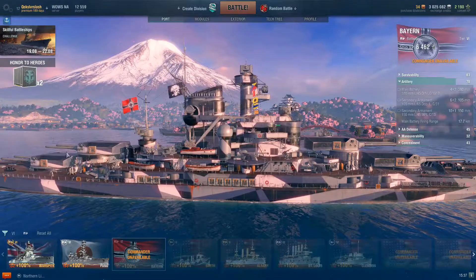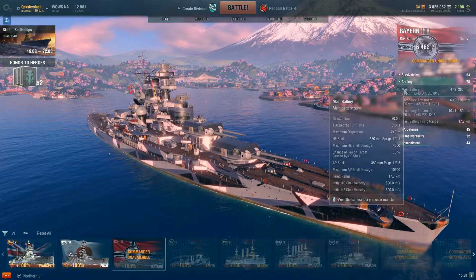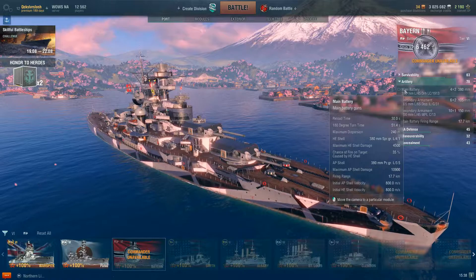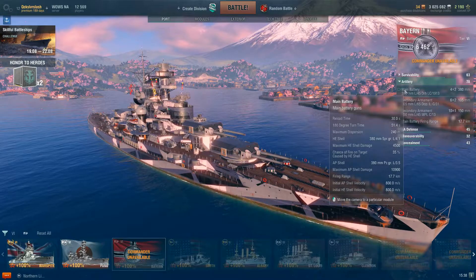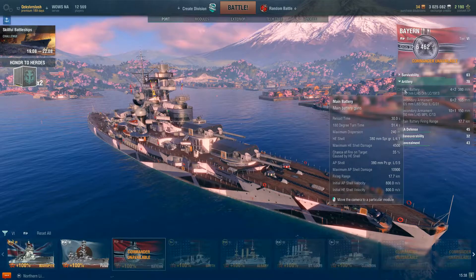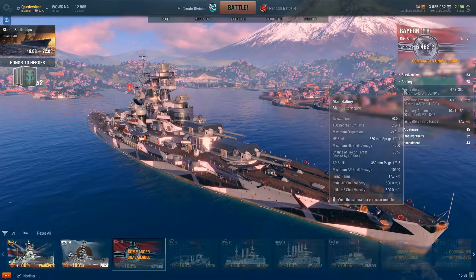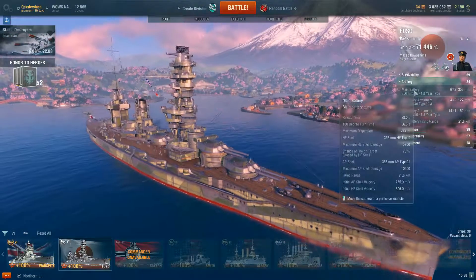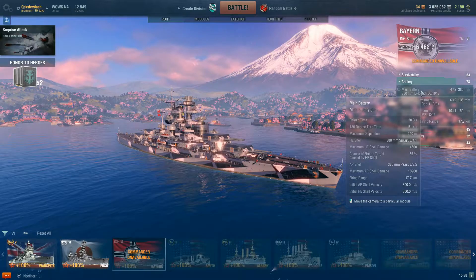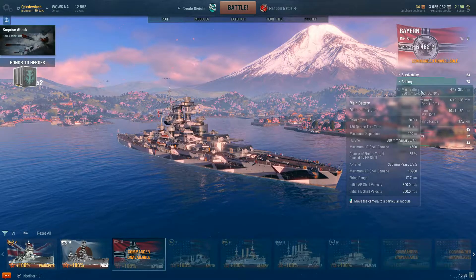The layout is four twin-barreled turrets, two forward and two aft. Reload is 30 seconds — you're not going to expect the high reload you'll get at tier 8, where reload starts to become the benefit rather than gun size. Turrets are slow at 51.4 degrees per second, maximum dispersion of 240 meters, and that really does hurt this ship. The New Mexico's maximum dispersion is 196 meters, and the Fuso's is pretty much the same at 241, but the Fuso has so many more guns that the odds of one shell from that 12-round volley hitting is much higher than this 8-round volley.